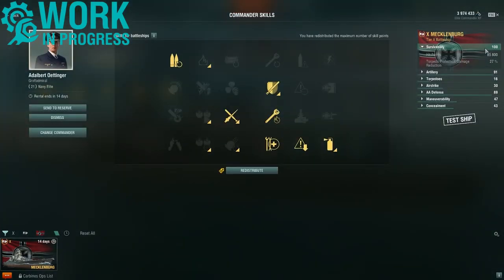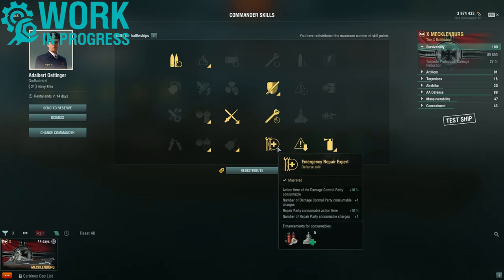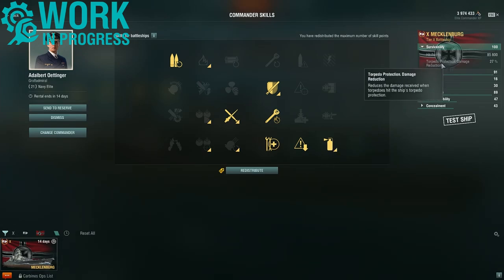This ties in to the torpedo protection damage reduction because I am using Vigilance. Starting with Gun Feeder and Vigilance, then Basics of Survivability, Adrenaline Rush, and as stated for the full tank build: Emergency Repair Expert, Concealment Expert, and Fire Prevention Expert. All these stats are based on this build.